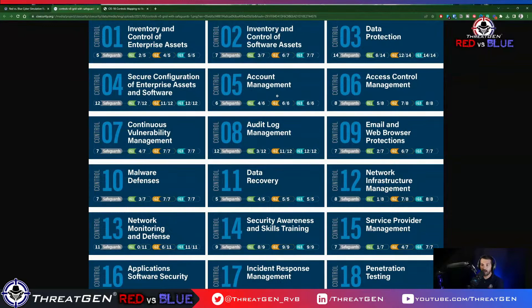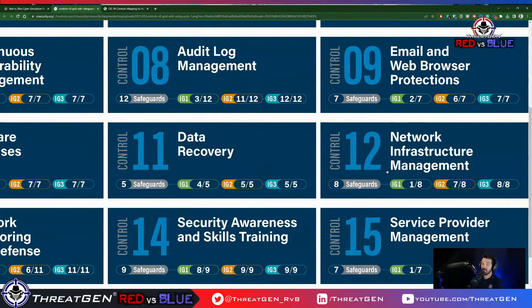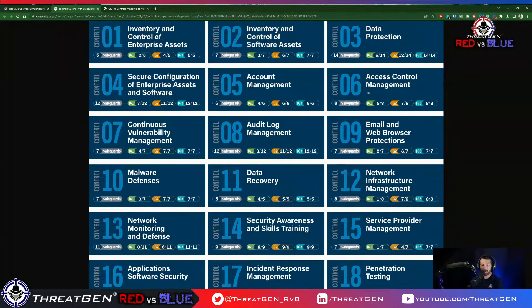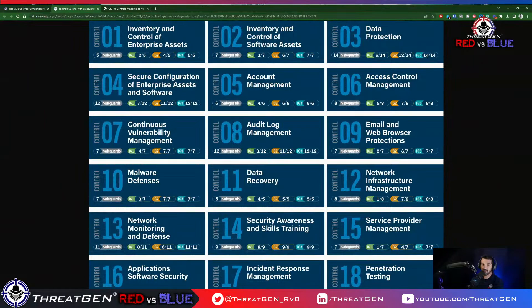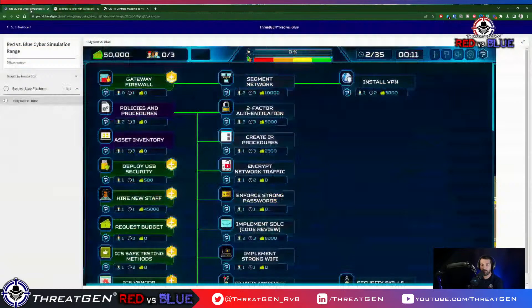We're going to wipe that one for now and move on to secure configuration of enterprise assets and software as our next focus — control 4. We'll also be looking at account management, control 5, next.